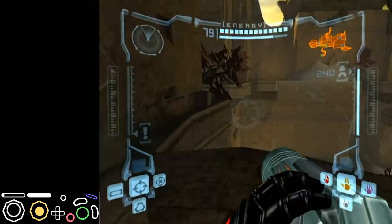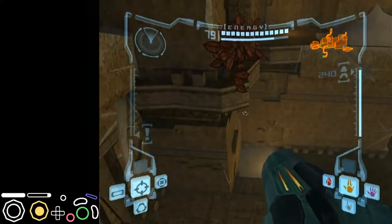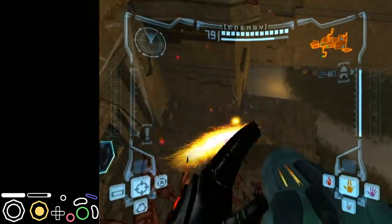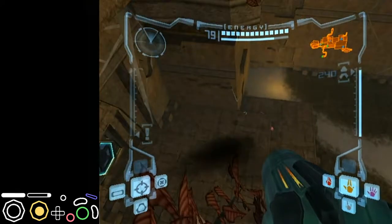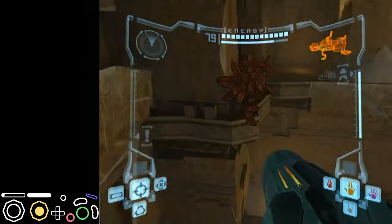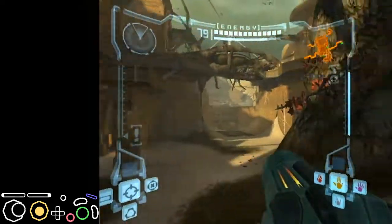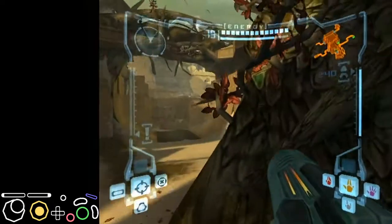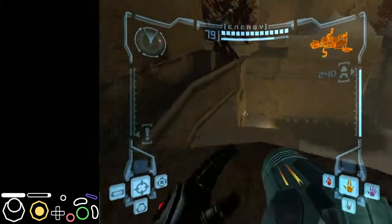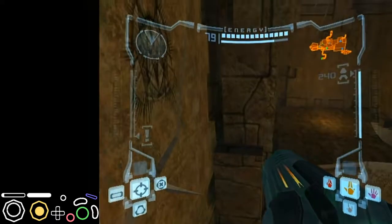Once you're over here, you have to land on two tree branches — this one and that one right there. These branches can be a little deceptive about where their standable spots are. For the first one I like to aim slightly to the right of where the collision shows, and for the second one I try not to go too far forward.